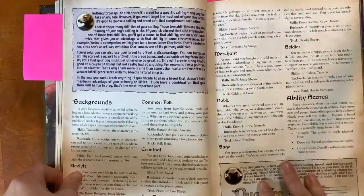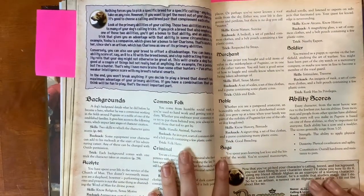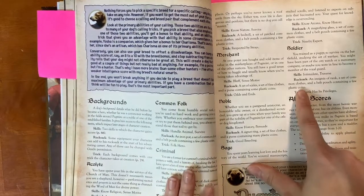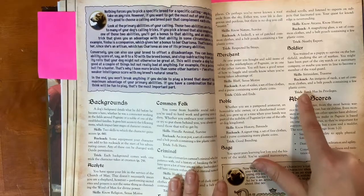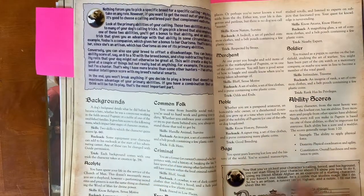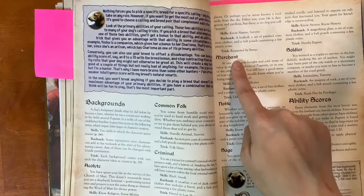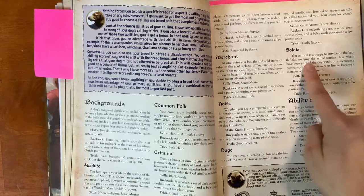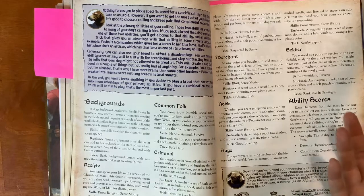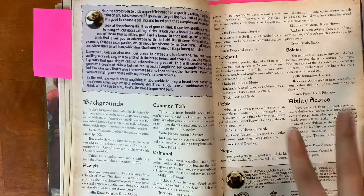Backgrounds are what they sound like — where your character comes from. They affect the skills and tricks the dog has, as well as things they carry, like equipment or clothes. The backgrounds are: Acolyte, Common Folk, Criminal, Free Dog, Merchant, Noble, Sage, and Soldier. You pick one and can use it to either enhance a trick or trait of your dog's breed or calling, or to make your character more well-rounded. It's entirely up to you.